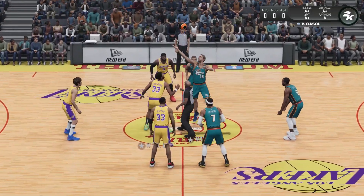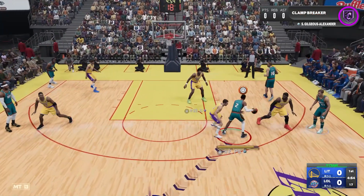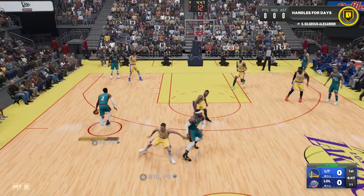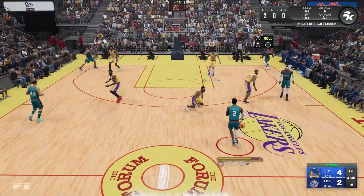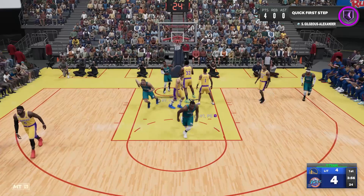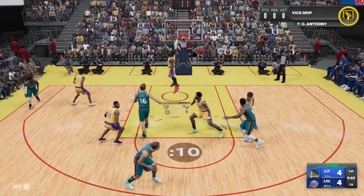We got a young Melo in the Pistons uniform — that's so crazy! I didn't think they'd be able to do that, but they put him in a Pistons uniform. Unbelievable. It's time to see how he runs at the two. I love that he's got the brick wall at the two — that's what I'm liking right there. He's got the Amethyst Penny on him. Throw it into Melo!